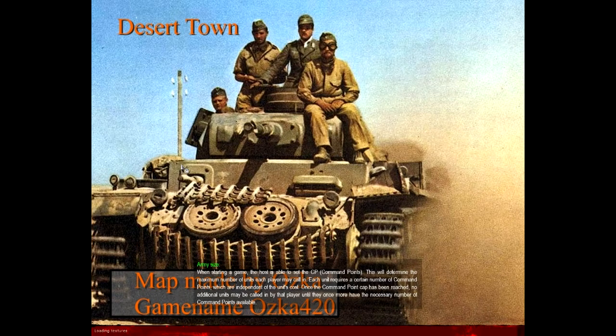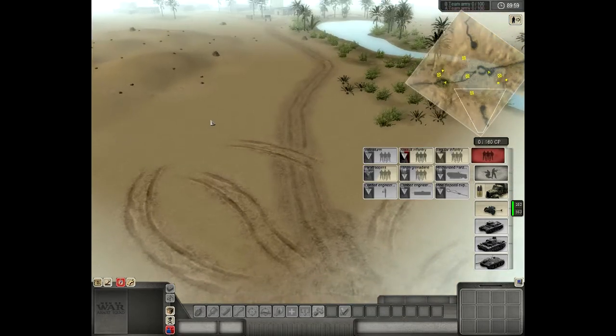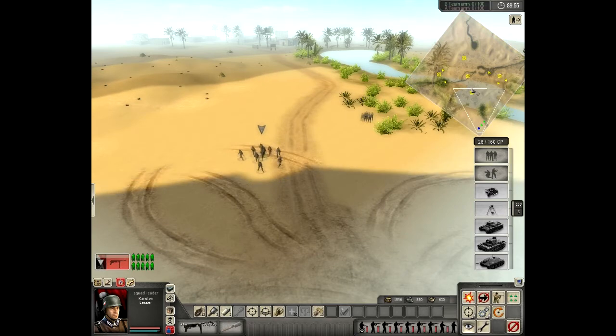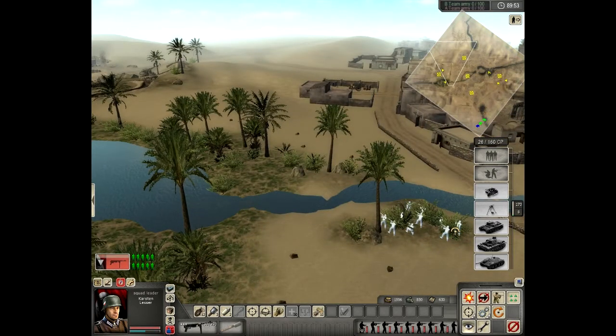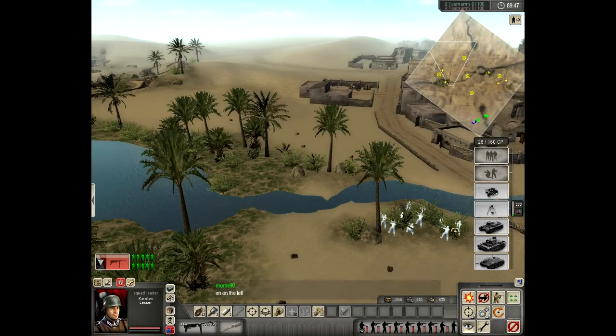Welcome to another Men of War Assault Squad commentary by me, Morris90. Today I will be playing on a custom map with Cocksmith and a random on my side. On the opposite side we will be facing OZKA, who is the maker of this map. He is a Swede and he has Negro with him, who is also a Swede and knows OZKA. They have one random with them and they are playing as the Commonwealth.